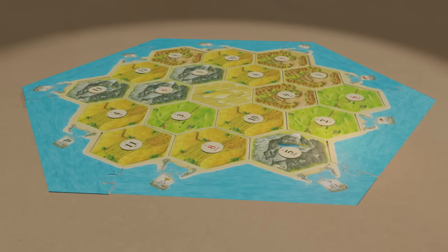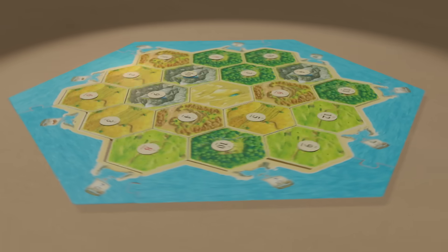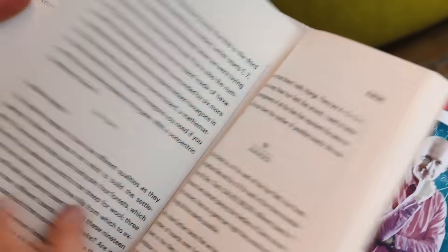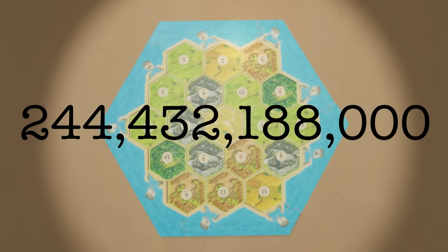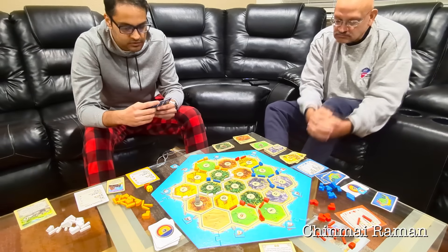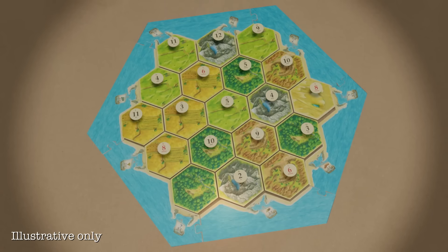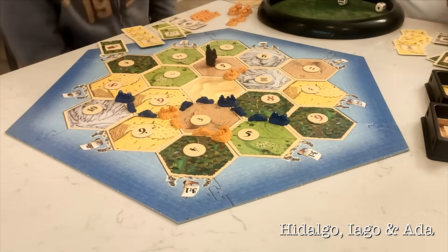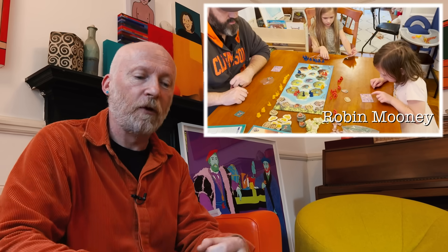What number does that give us? It gives us a very large number. If we played a different game each night ever since the dinosaurs were around, we'd still be playing on different boards. There are actually 244 billion, 432 million, 188 thousand different boards. But actually there are a few more subtleties to take into account - the way these numbers can be laid on the board, they can be rotated in six different ways, so you have to multiply by another six. And then there are little ports that you can land in which do different things in the game, determining yet more factors.